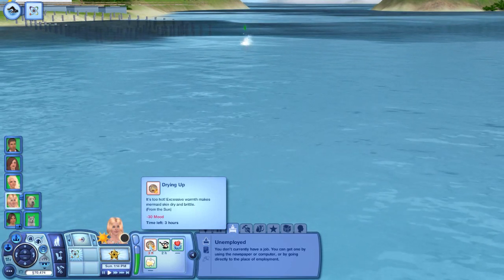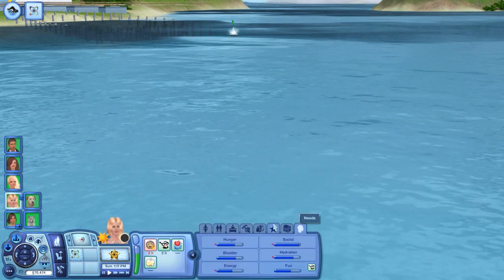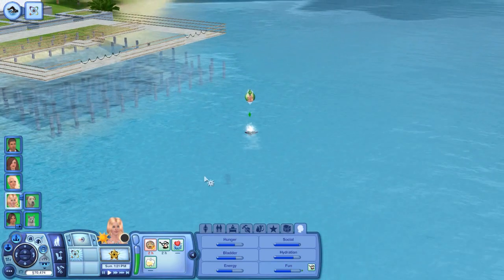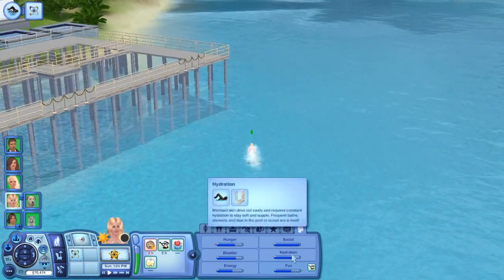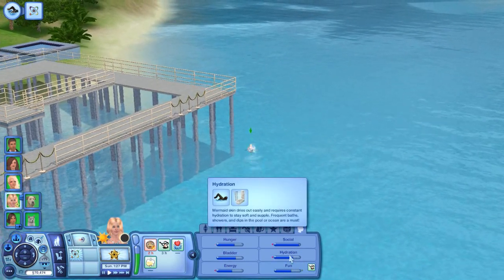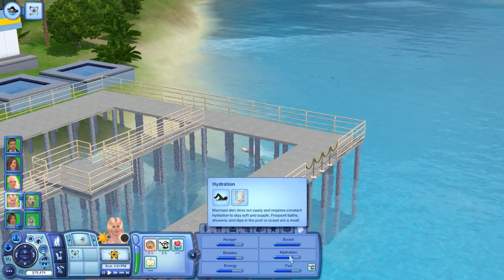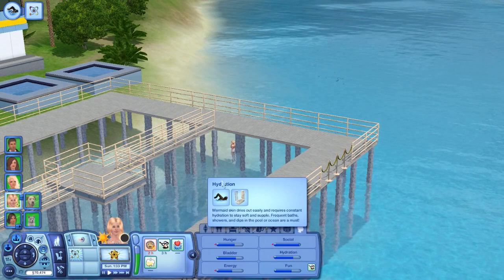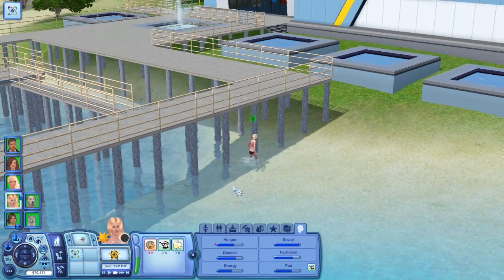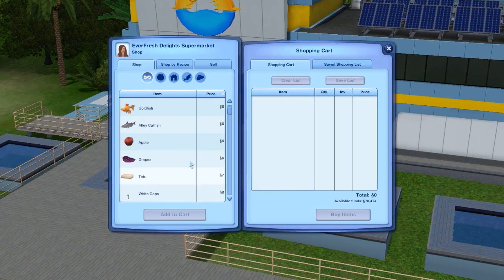What is this? Drying up — it's too hot. That excessive warmth makes mermaid skin dry and brittle. Guys, I've never had a mermaid before so bear with me, I didn't even know that this was different. Hydration — mermaid skin dries out easily and requires constant hydration to stay soft and supple. Frequent baths, showers, and dips in the pool or ocean are a must. Well I didn't know that — what an interesting fact.